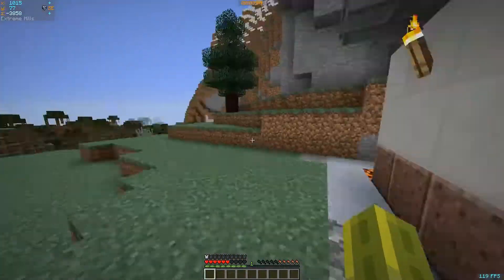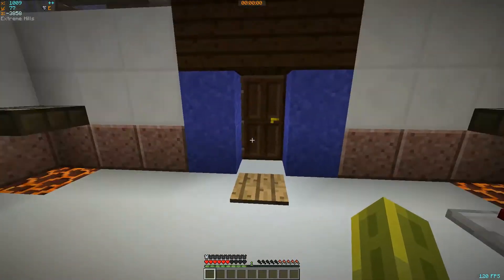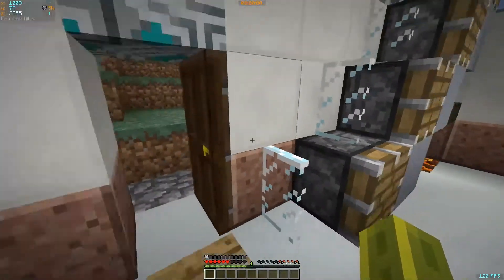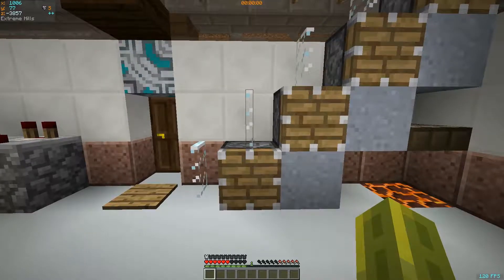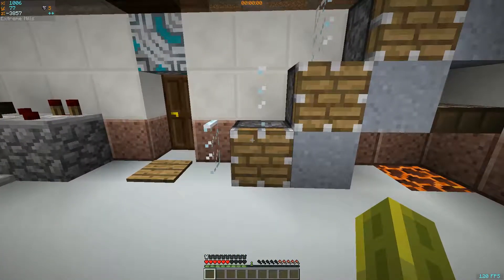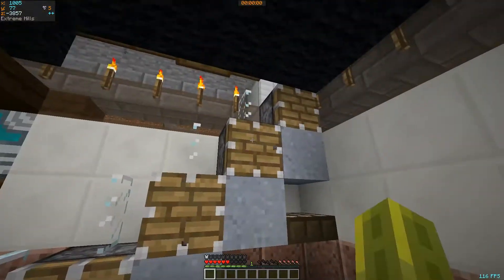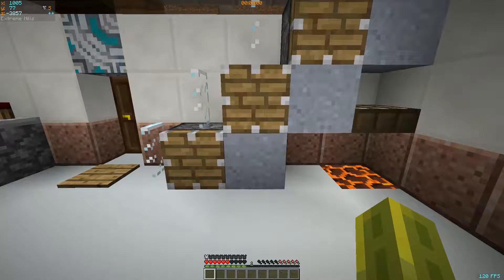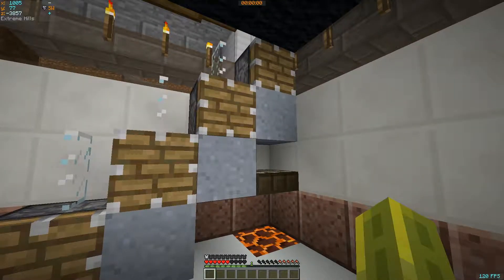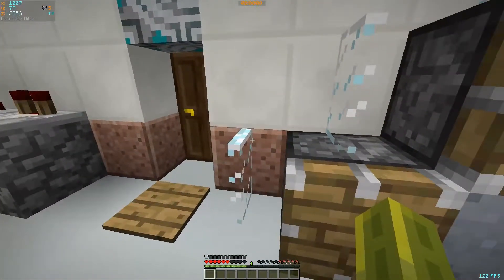I was originally going to put this blue block all the way around, but it looked a bit like the Hillary Clinton presidential campaign logo, and I don't think that'd be the best thing because it's very political. For the stairs which leads upstairs, I wanted to do something a bit different, so I used pistons because I couldn't think of what else to do. And the clay is here simply because I had to put it somewhere. So yeah, that's where the pistons and the clay go.